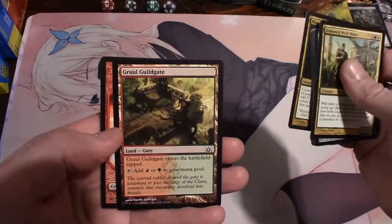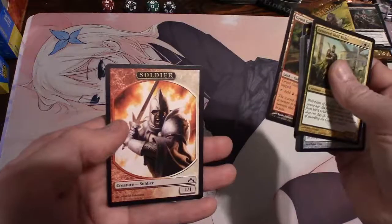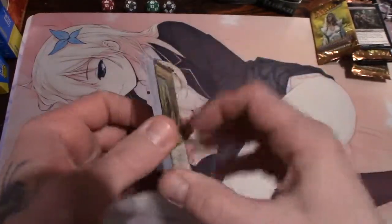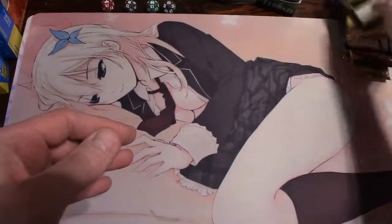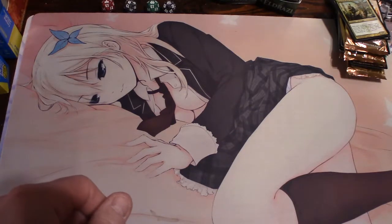And a Gruul Guild Gate and a soldier token - and there you have it! Y'all have a great day. Let me know what y'all think of those cards. Try anything once, twice if you like it. Y'all have a good one - Lumpy out!